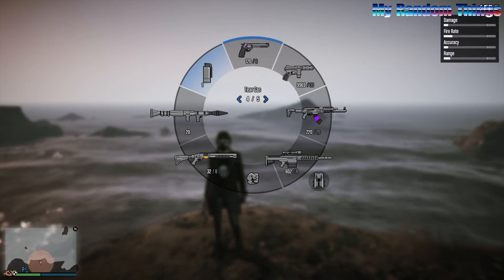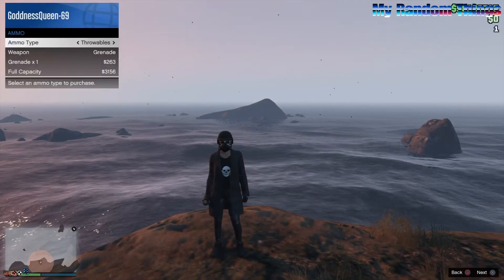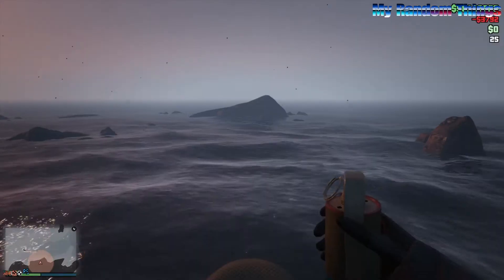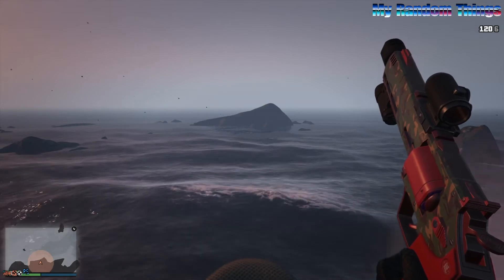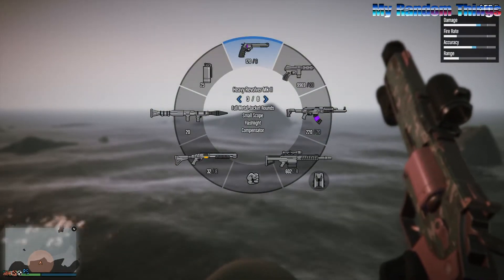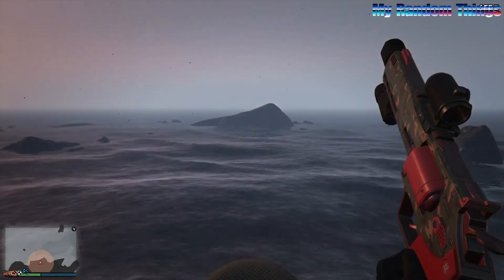Then you need to set up a tear gas. I will purchase one because I don't have it. Then you need to go to your first person view and choose your pistol. You need to be sure that your revolver is all the way full with ammo — so it has 6 rounds. If it has 5 it will not work.